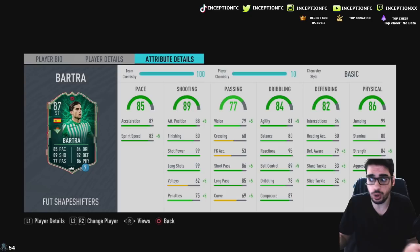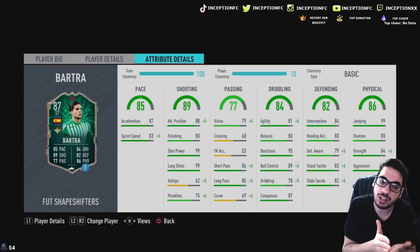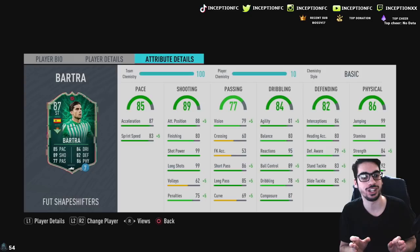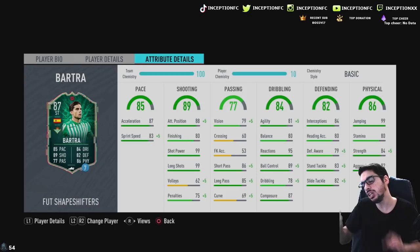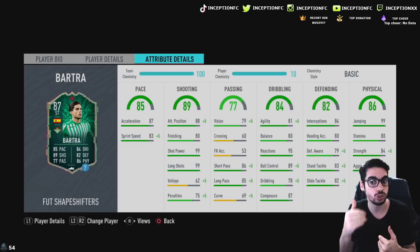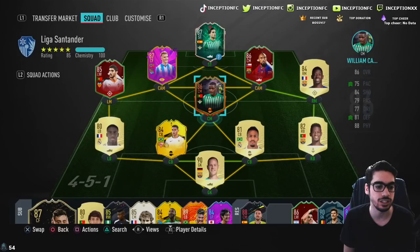With 80 stamina, the pace increase will be very beneficial. Because he has 87 acceleration with 83 sprint speed, if you give him an anchor on stay-back-while-attacking with his high-medium work rates, you have a very interesting oriented card in that general position. You could even tell him to be on balanced instructions. Yeah, he'll lose his stamina a little bit with the 80 stamina if you tell him to play on balance. But on stay-back-while-attacking, I feel like this guy has a lot of potential to play really well in the center mid area on the right side or the right center defense mid position.